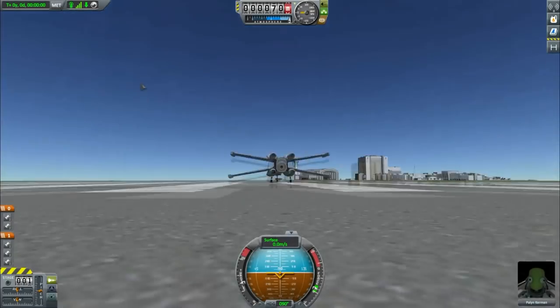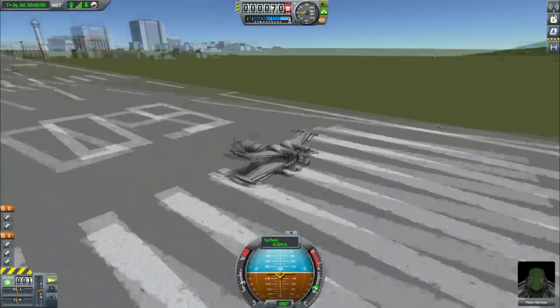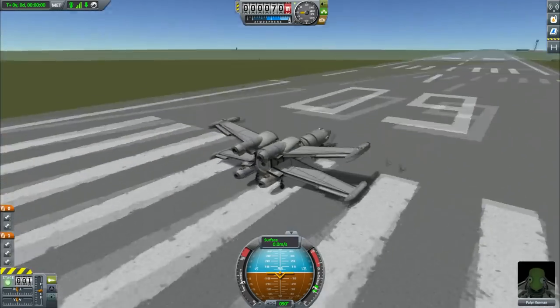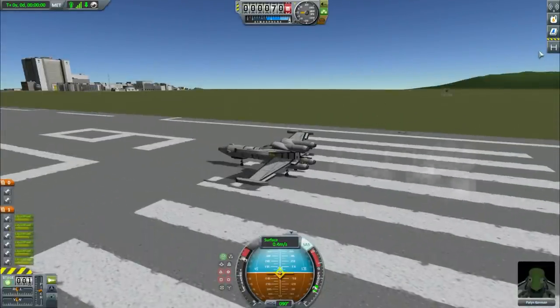Hey guys, today I'm doing another subscriber designs video. We start with something smaller than the main thing, although this is a pretty awesome little starting piece. This is from Ara - a stock X-wing fighter, which I thought was really cool. It doesn't have any weapons, so it's just an X-wing, but it's obviously modeled off the X-wing from Star Wars.